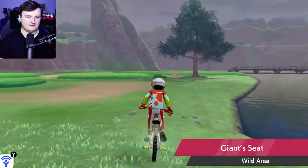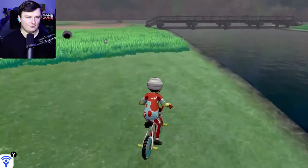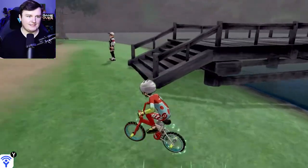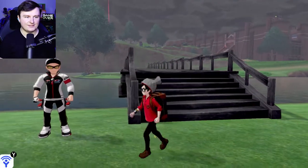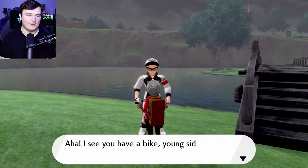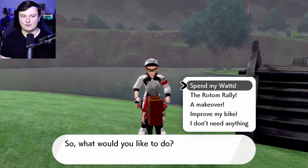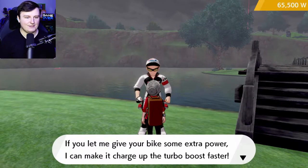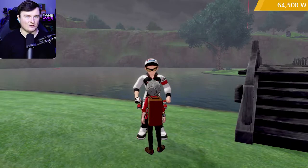After powering up again, make it to Giant's Seat and continue heading right. We'll do our best to avoid getting into any battles here. Make it to this bridge, and you'll want to speak to this gentleman right here. He notices you have a bike and will invite you to participate in the Rotom rally, but what you can do is go down to the 'improve your bike' option and he will give it extra power to charge up your turbo boost. It'll cost 1,000 watts for the first upgrade.